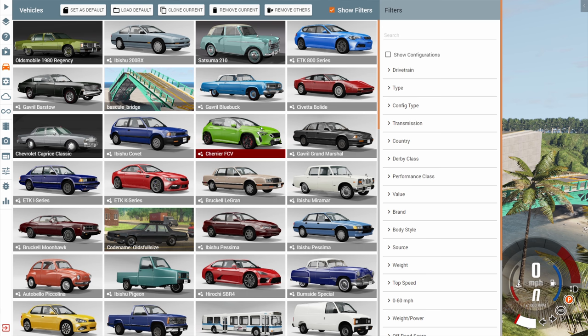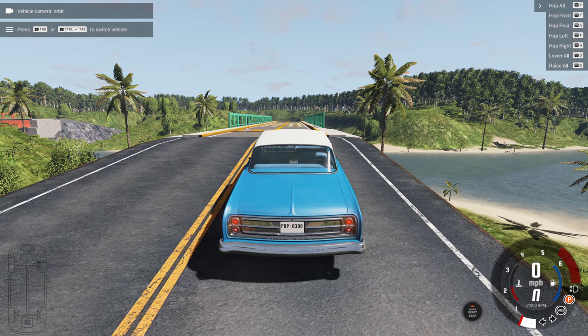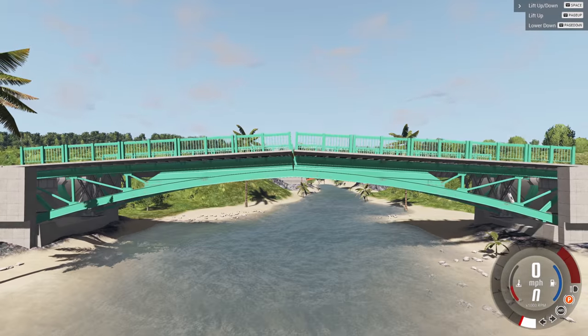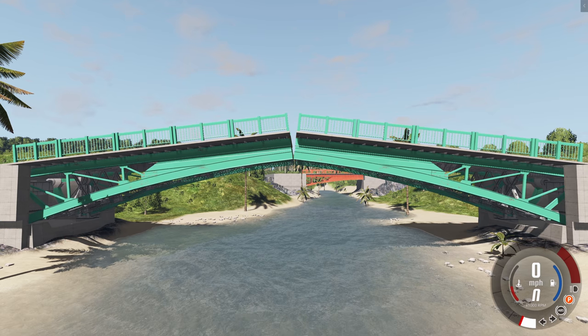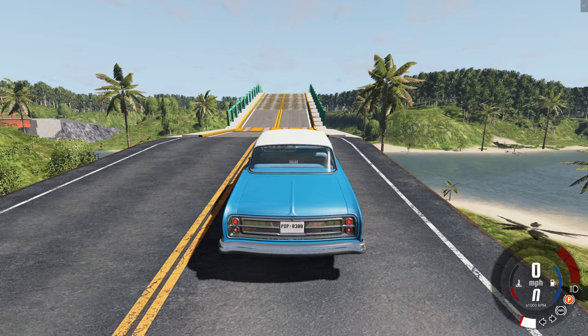Here's my question: if you have bridges like this, what would you do with them? The cool thing about this bridge is it is a J-beamed structure that can move. You can hit the spacebar and it'll raise or lower the bridge, and you can also use page up and page down to finely tune the angle.